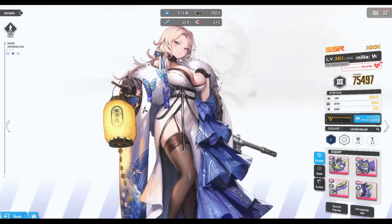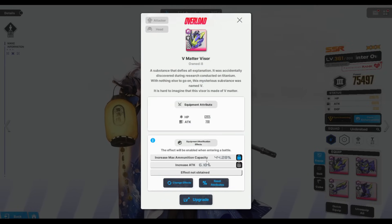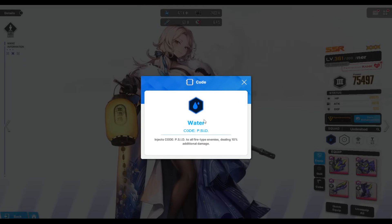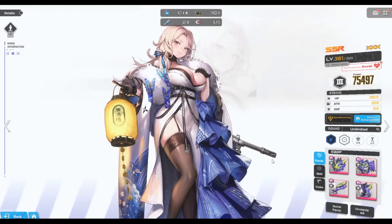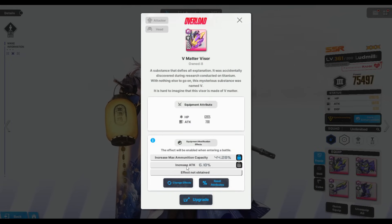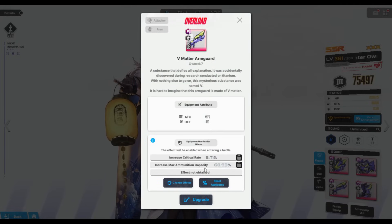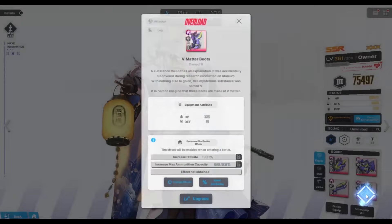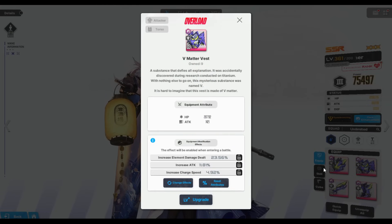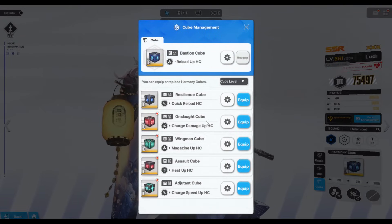The synergy from Bastion Cube means you just keep firing. With overload gear, you want Attack, Max Ammunition, and LE damage, because water is a very strong elemental class with the support currently available. I'd say a minimum of two lines of Max Ammo on your overload gear, unless one line is a max roll. Ideally you can see here I have three lines, and attack and LE damage are 100% what you want alongside the Bastion Cube.